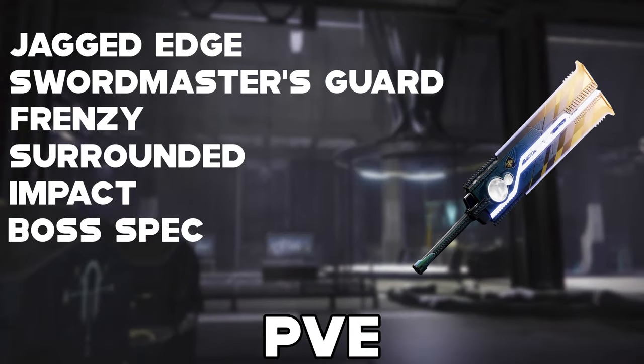Now onto the God Rolls. For the PvE God Roll, you will want Jagged Edge for more impact, Swordmaster's Guard, Frenzy and Surrounded, with the impact masterwork and the boss spec mod. Now this sword really isn't that great in PvP.